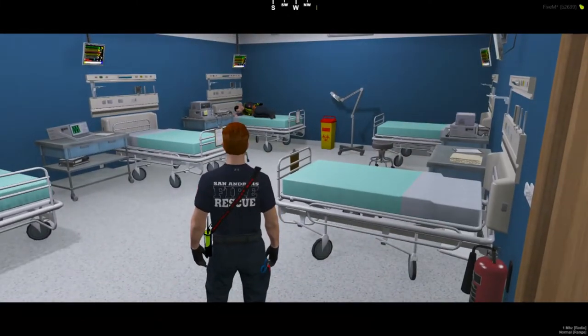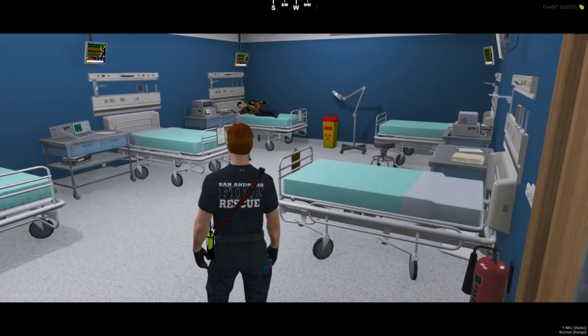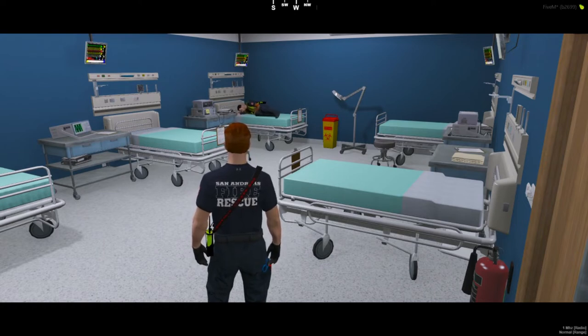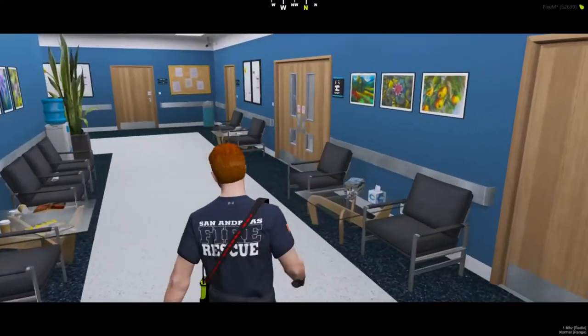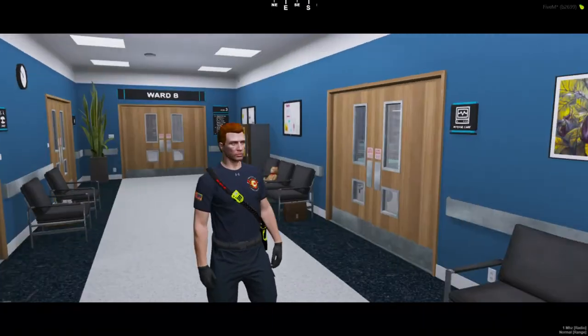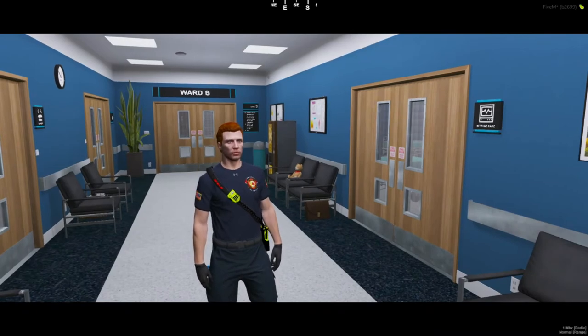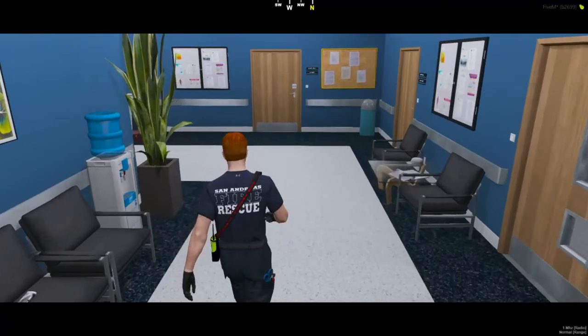As you can see the patient is checking in and then they will be transported into Ward A into the trauma center. He will then be worked on, treated, and released. After you have checked in the patient, your job is done. You may go back to station one. And that concludes this training video.